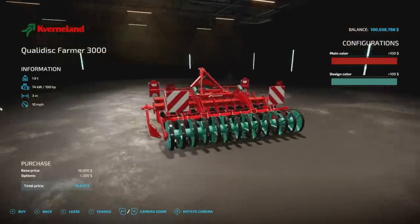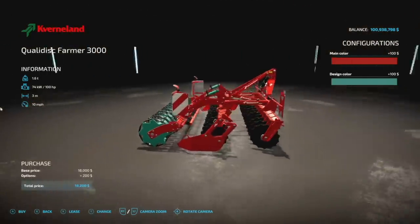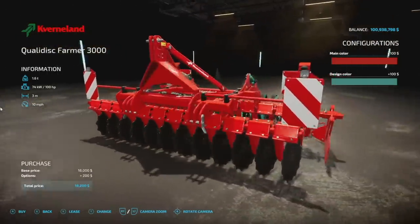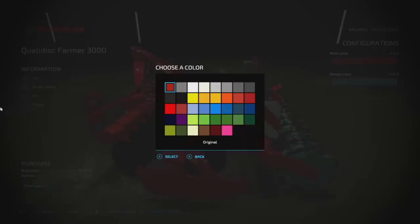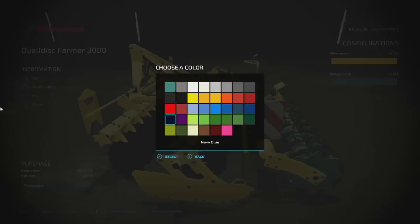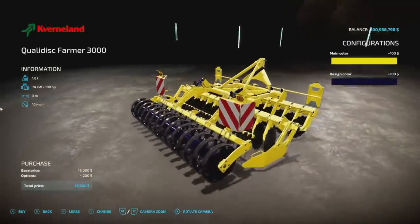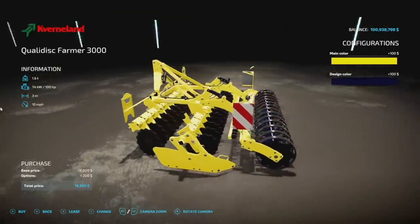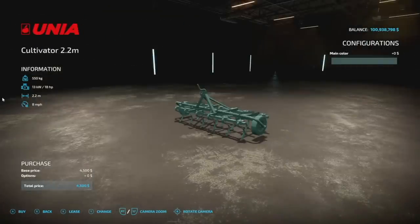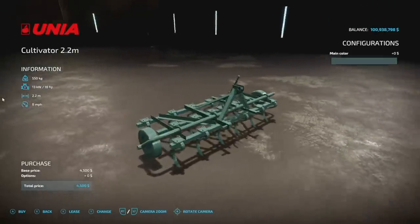Next is a cultivator — the Convertlin Quality Disc Farmer 3000. This is a very nice 3 meter, 100 horsepower, 10 mile per hour working width cultivator. One of the nice things is you can change up the colors on it as well. Convertlin gets a pass, but the modder did a great job making it available for everybody.